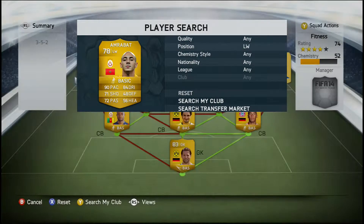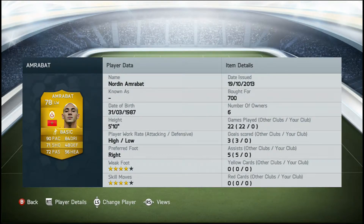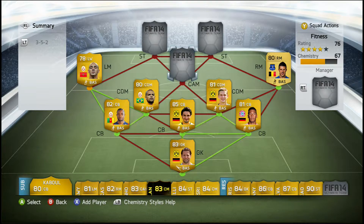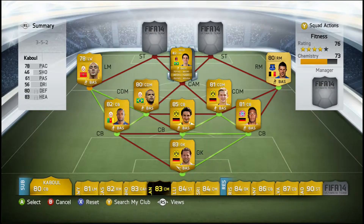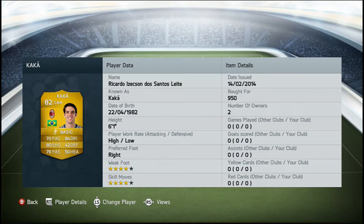In the left mid position we have a left wing — Amrabat, who's recently joined Malaga. He's got 90 pace, 84 dribbling, 71 shooting, 72 passing, high/low work rates, 4 star weak foot, 4 star skill moves, and a bot for 700 coins. If you want Bruma you can go with Bruma. In the CAM position we do have Kaka. He's got 70 pace, 84 dribbling, 80 shooting, 79 passing, high/low work rates, 6 foot 1, 4 star weak foot, 4 star skill moves, and a bot for 950 coins.